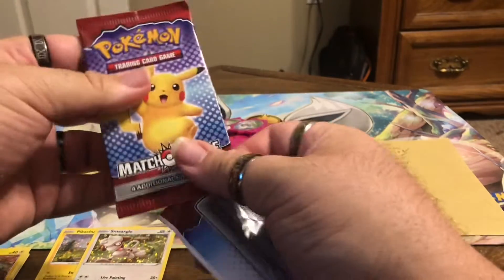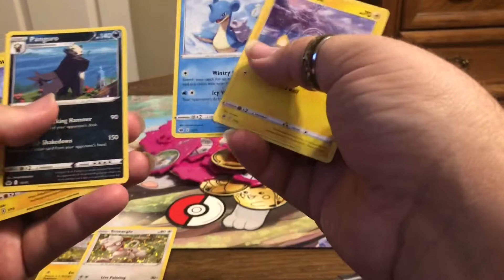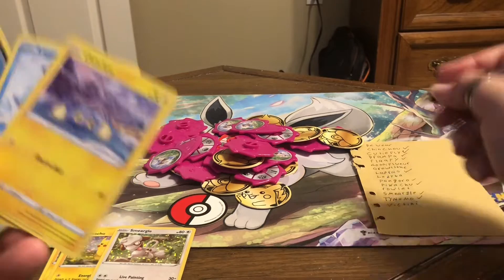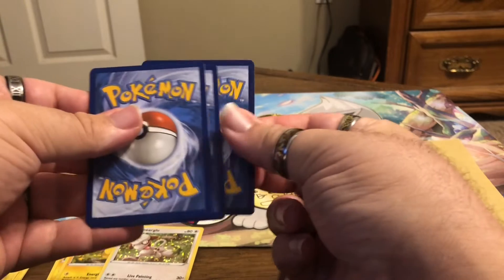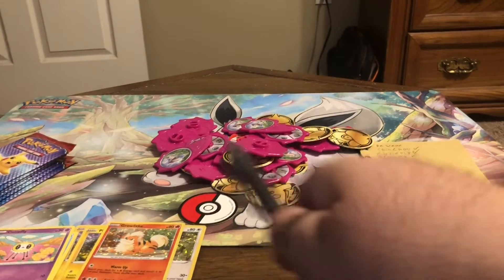I like that these cards are paper, so they're not really difficult to rip open. Chinchow, Lapras, Pangoro, and another Pikachu. Pikachu was another one that was supposed to be difficult, but we got Chinchow and Lapras — we're doing good so far. Another Tynamo, Lapras, Cutiefly, and a Growlithe, which we can now mark off on the video.